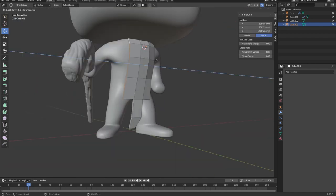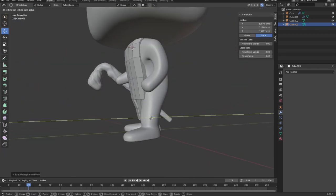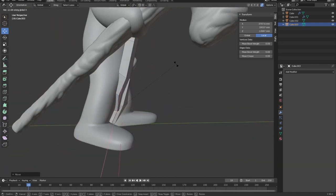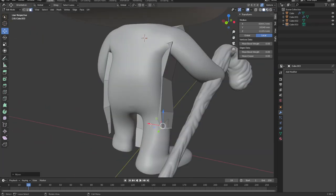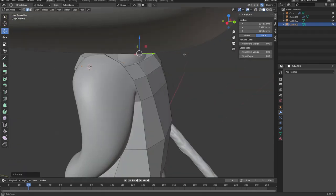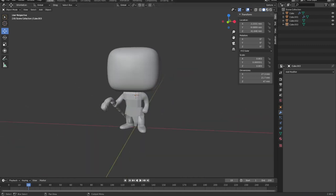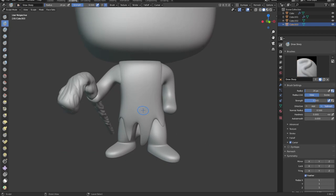He's wearing some kind of a tattered robe thing. So I'm just going to go in and make the base model again, and later we're going to add more detail. Now I'm just going to subdivide it and go into sculpting, give it a bit of texture.